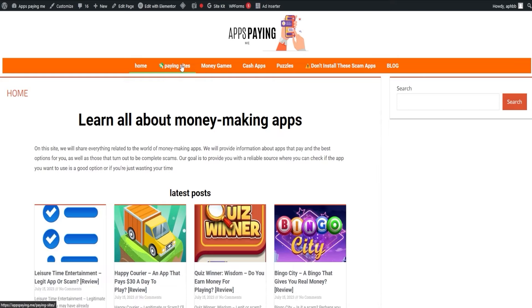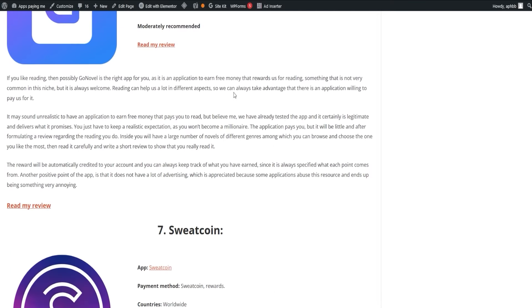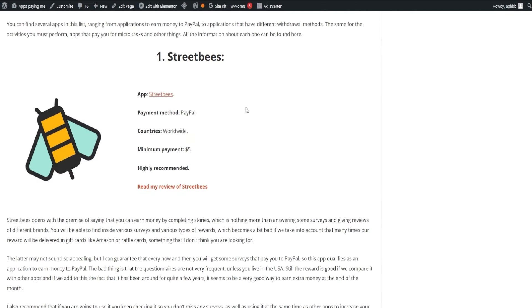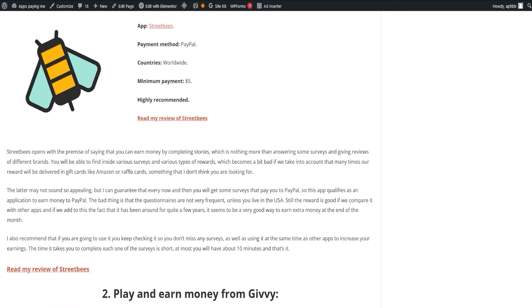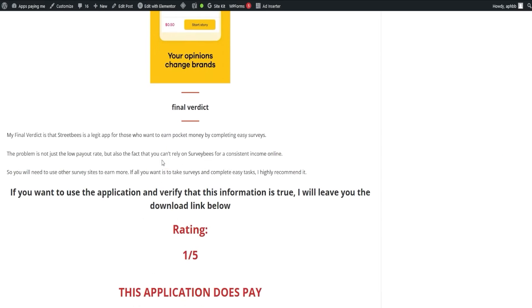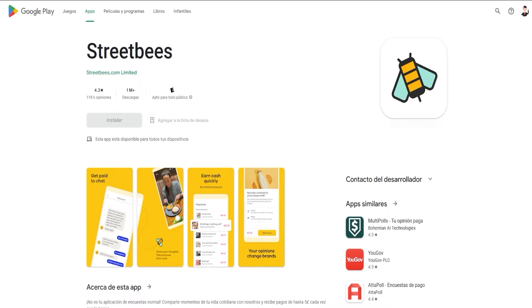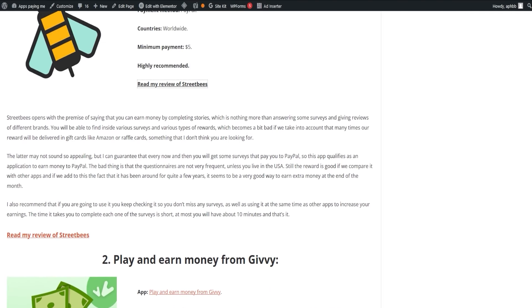Our first order of business is the list of paying apps. The list includes a wide range of apps you can choose from, offering a variety of options, and is always current so you never miss out on any paying opportunities. Let's kick things off with Street Bees, an app that lets you earn money by completing stories — essentially surveys and brand reviews. Despite many rewards being delivered as gift cards such as Amazon or raffle cards, every now and then you'll get surveys that pay directly to your PayPal. The app has been around for a while, adding to its credibility, and is a solid contender for extra income. To maximize your earnings, check it regularly and couple it with other apps.